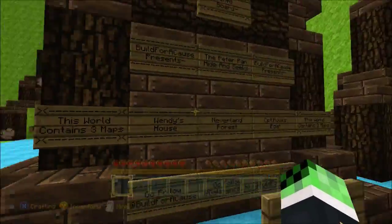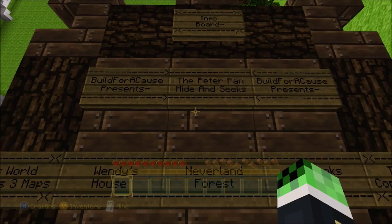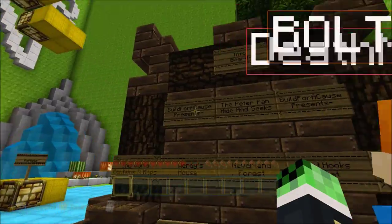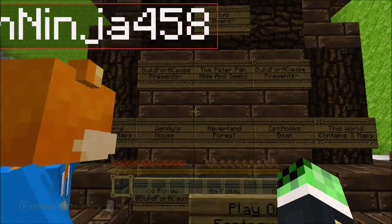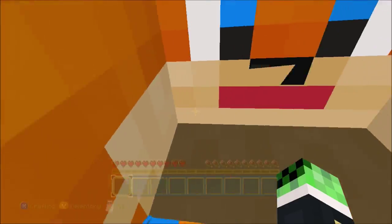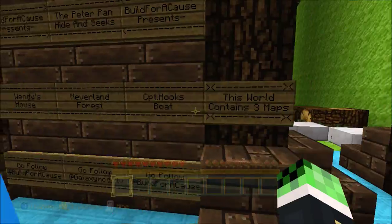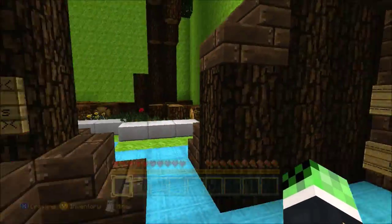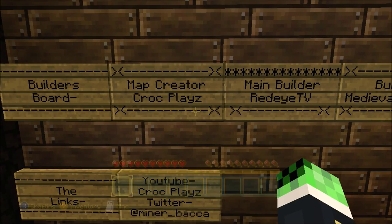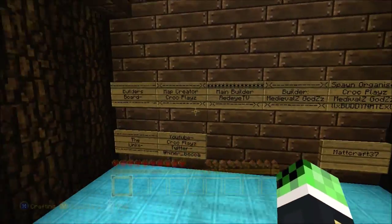Let's go check out the info board. This is the Peter Pan map, and there are three different maps: Wendy's House, Neverland Forest, and Captain Hook's Boat. First we're going to be playing Wendy's House. The map creator is Croc Plays, main builder Red Eye TV.